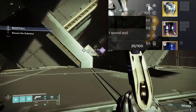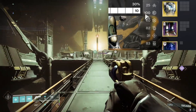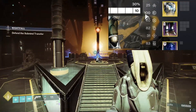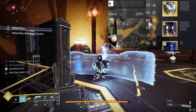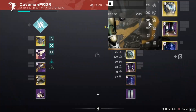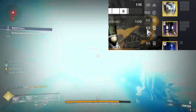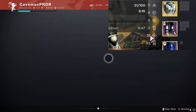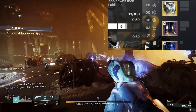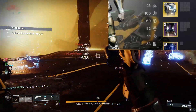For the Arc build stat distribution, just like before we want low Mobility. For Resilience we want Tier 10 — prioritize this the most on Titan for that 30% damage reduction, and it also gives you a faster class ability cooldown. Recovery you want at a moderate level for a bit more survivability. We're going to be running fairly high Discipline for easier ability spam, fairly low Intellect, and then moderately high Strength so you can have Thunderclap back quicker to help cycle abilities with Heart of Inmost Light.